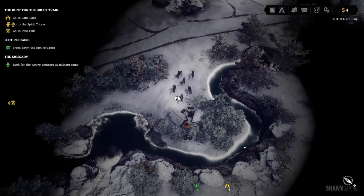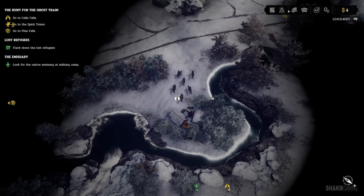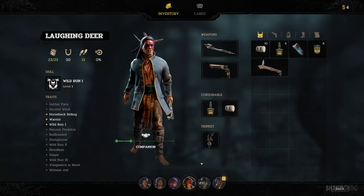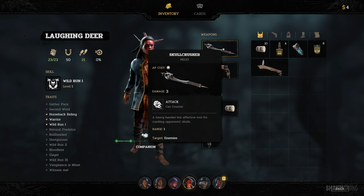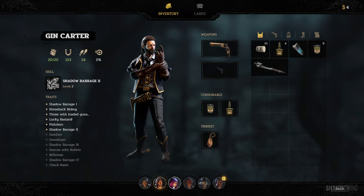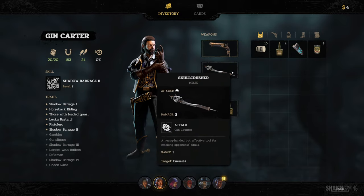Nothing more to do. Let me quickly equip this. In the inventory, it's obviously going to go to Mr. Laughing Deer — instead of this, which does nothing. You're gonna get a better weapon. And we can give the old one to Jim Carter. Why not?